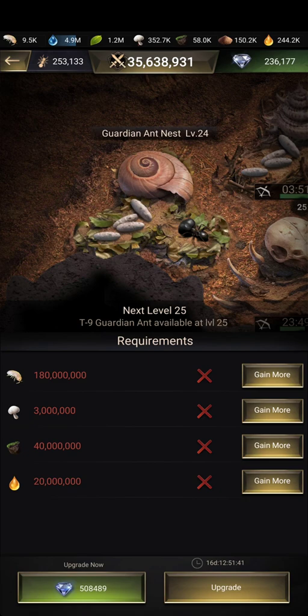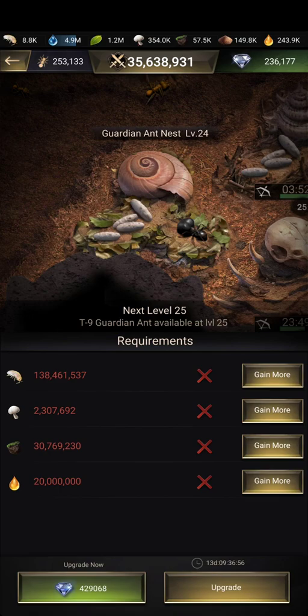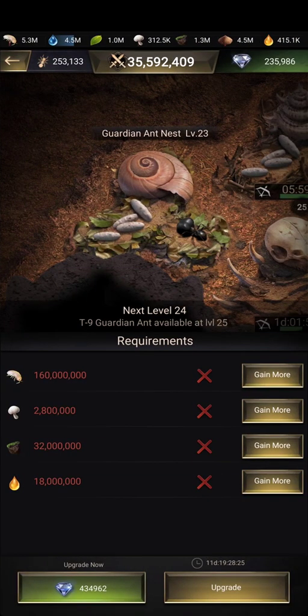Looking at the pictures — for the last level of the guardian ant nest, you can save up to about 40 million in meat and about 10 million in soil, so not bad. As for the meat depot, you'll save around 18 million in sand and about 8 to 10 million in soil — even better.